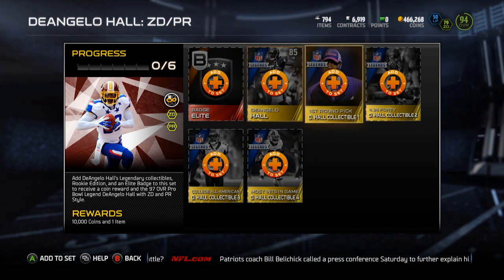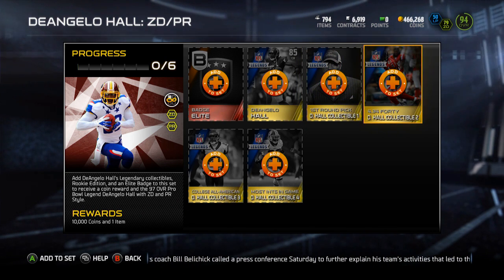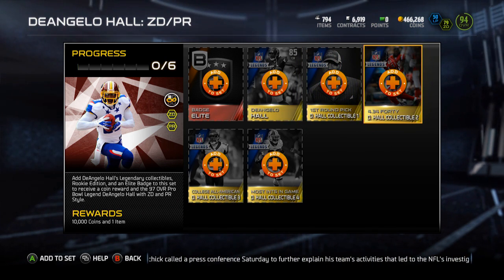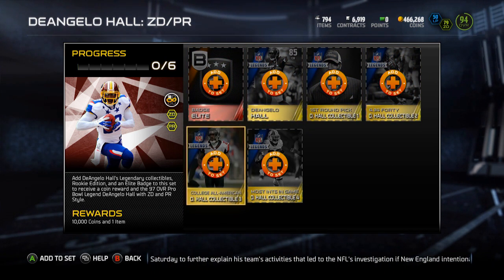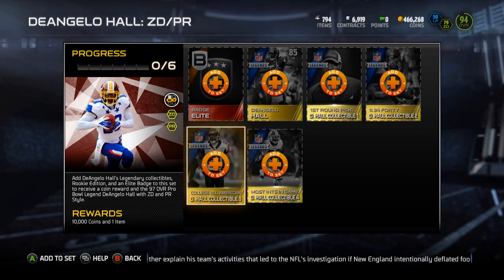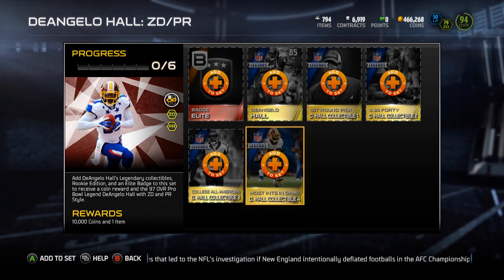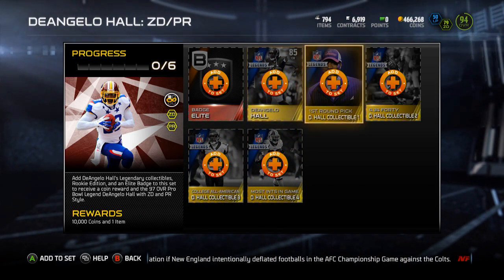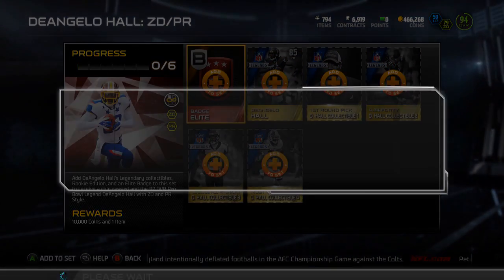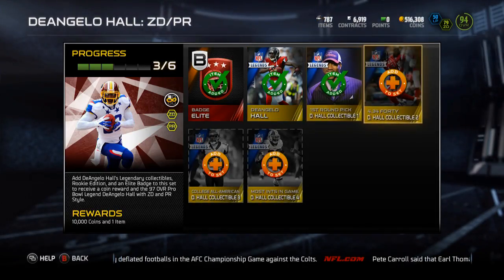I got the Rookie Legend for $245,000, the first round pick for $200,000, Hall 2 for $300,000, Hall 3 for $275,000, and Hall 4 for $300,000-ish. I paid like $1.145 million to get this nailed out day one, so I'm pretty stoked about this.